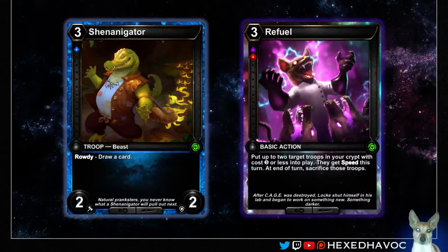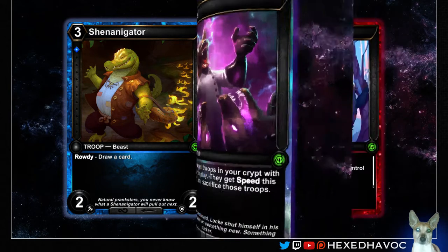Next we've got Shenanigator and Refuel. Shenanigator could easily have gone in the top 10 — it's not going to be too hard to get probably two triggers out of that at minimum, provided it's not dead. Refuel also has a lot of cool stuff you can do with it, probably more so for Constructed though. In Limited, you have to get two things in your troop to get the most value out of it. You want to ideally have stuff with Deploy or Deathcry effects to really make it shine.